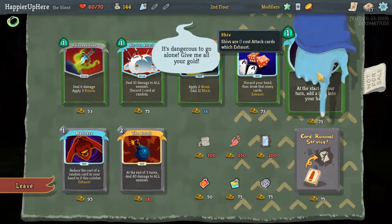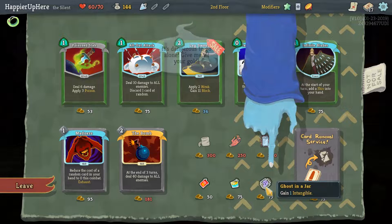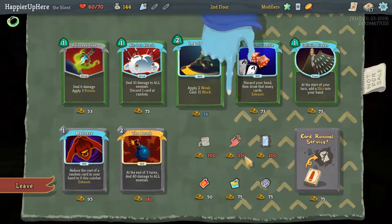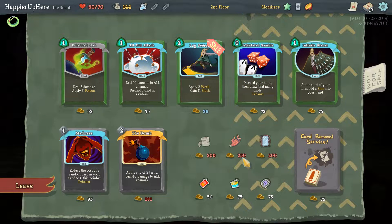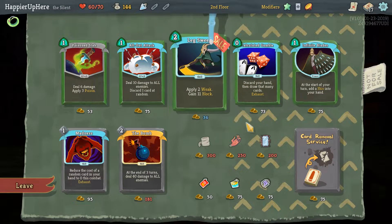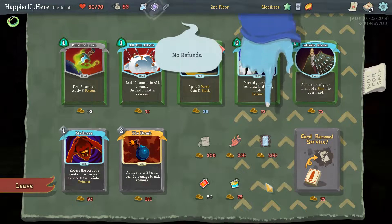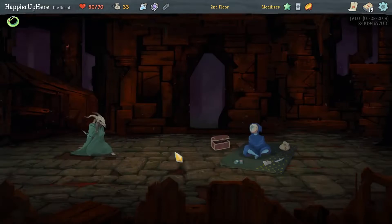We can't afford both — just barely cannot. I think I definitely want to go with Ghost in a Jar. I'm really not sure about Leg Sweep, but it would give us defense, which we might need. Fine — let's do Ghost in a Jar and then the Leg Sweep. We still have another shop coming up.